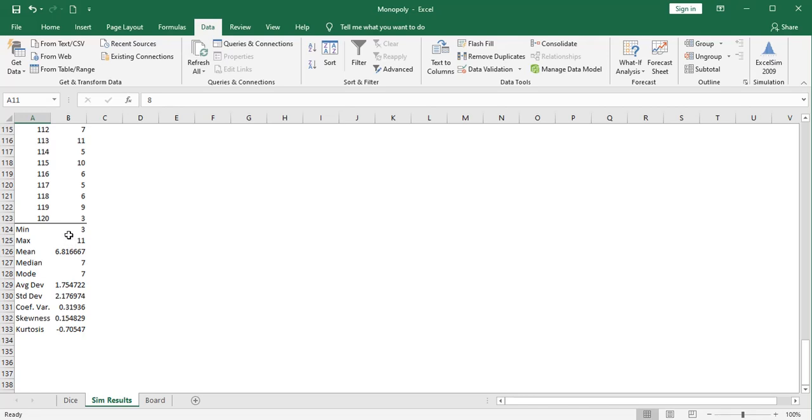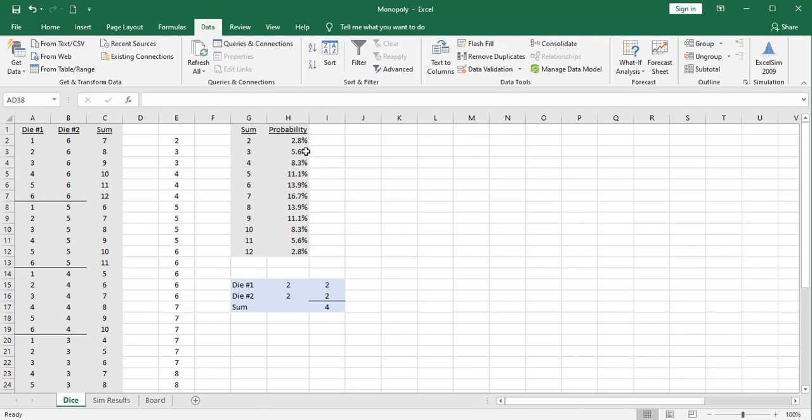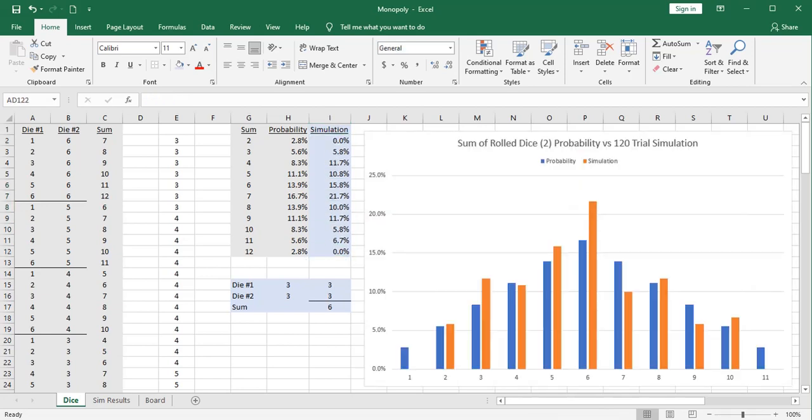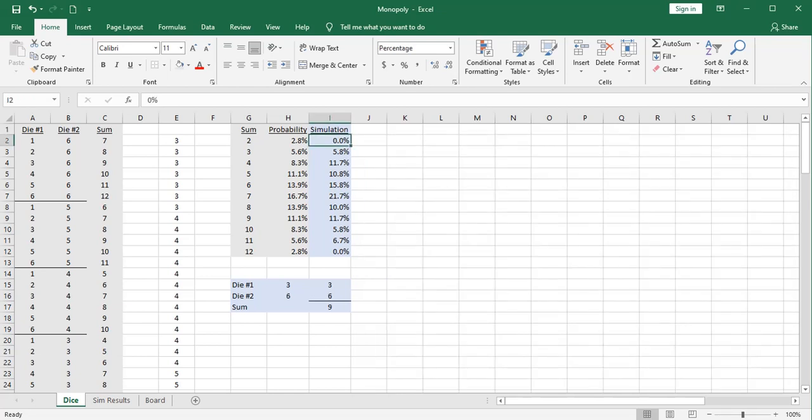Let's put the simulation results next to our probability table. I summed and computed all actual results, and here they are right next to the statistical probabilities. We're a little heavier in the middle — where the statistical probability was 44.4%, the simulation shows 47.5%. We're a little light at the tails. Here's a quick bar chart showing the comparison: the blue bars represent statistical probability and the orange bars represent the 120-trial simulation. With thousands of trials, the results would more closely approximate the statistical probabilities.